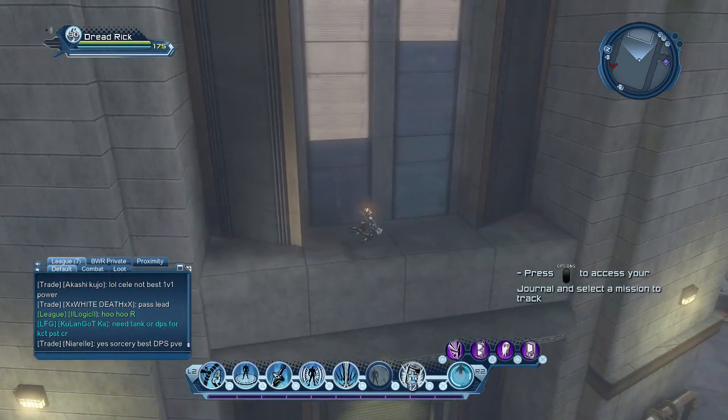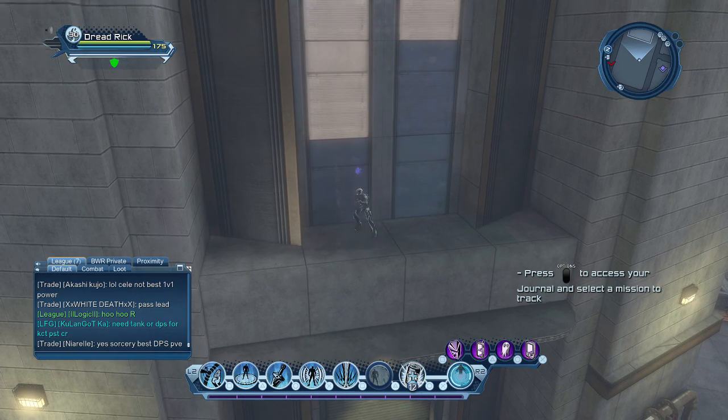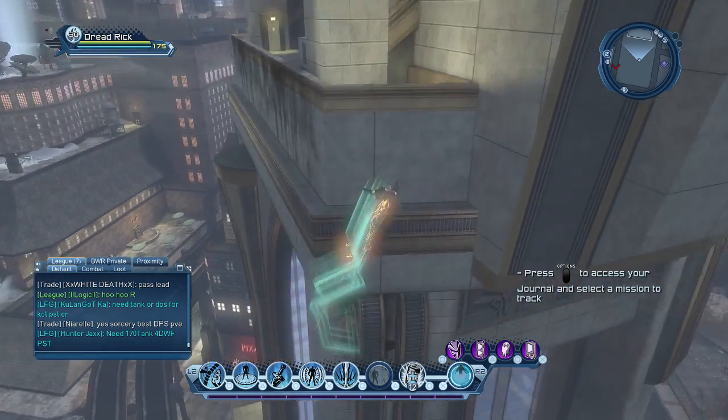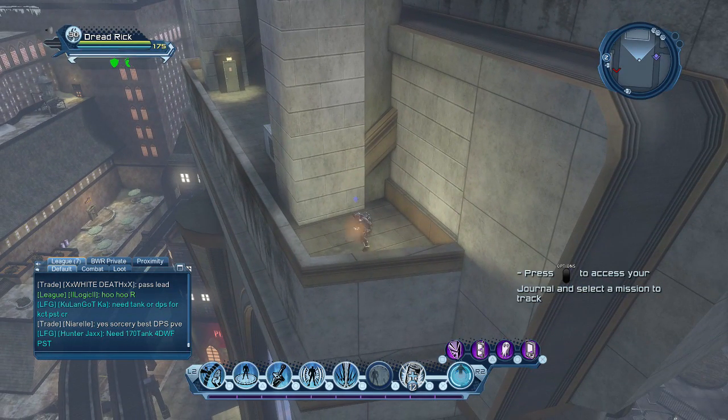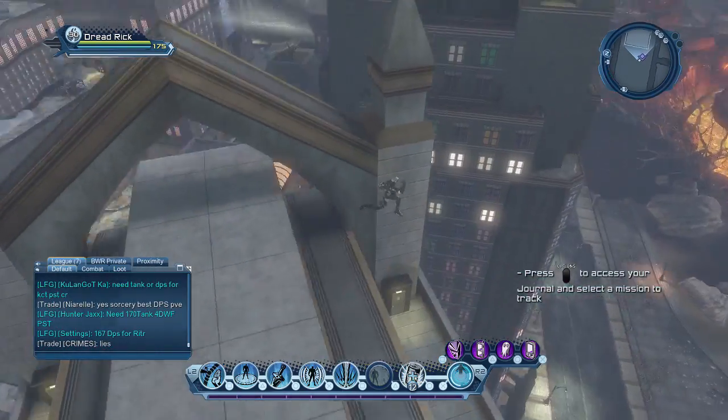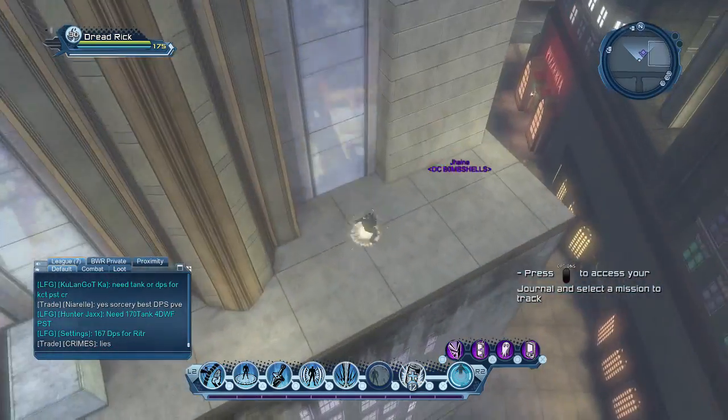Then you want to go on this ledge to the building east — this is your second spawn. When I block, that'll mean it's a location. Here's another one up on this ledge north of that building. Go south down onto the ledge south, and here's another spawn point.